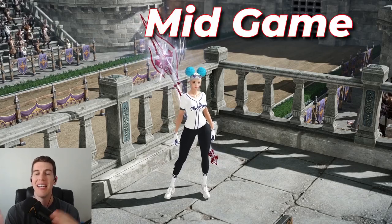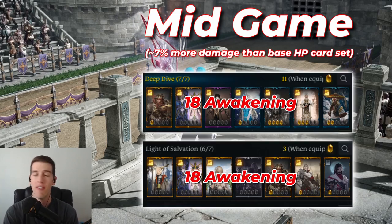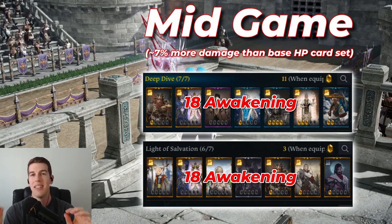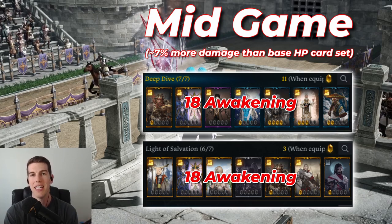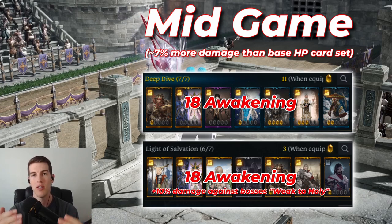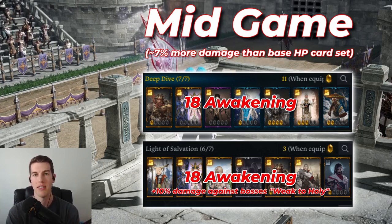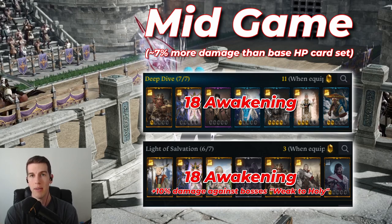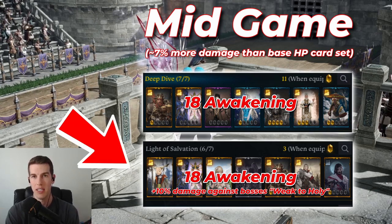The next category is Deep Dive 18 and Light of Salvation 18. These two are also essentially the same, with one huge difference: with Light of Salvation you will be doing more damage to bosses that are weak to holy damage, because it changes your damage type to holy. That's about 10% extra on those bosses. For every other piece of content, they are essentially the same — less than a 0.25% difference.